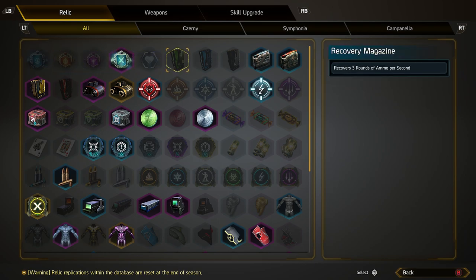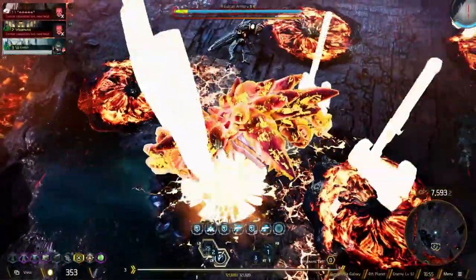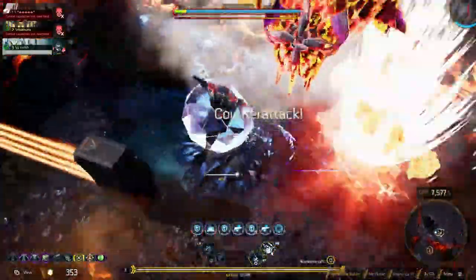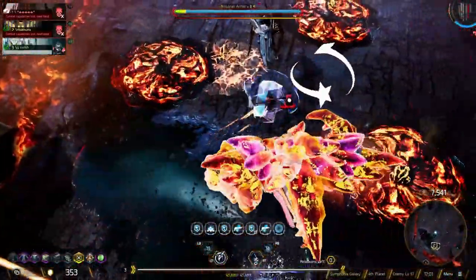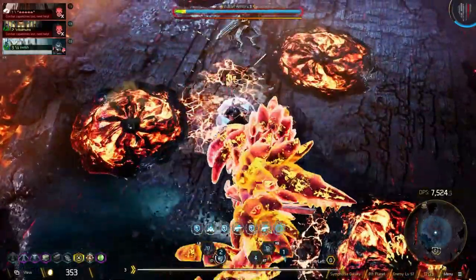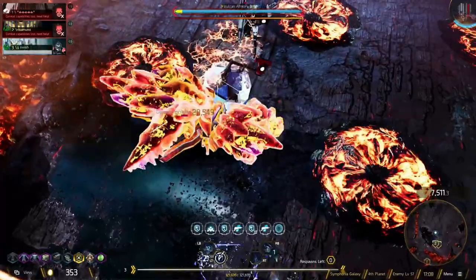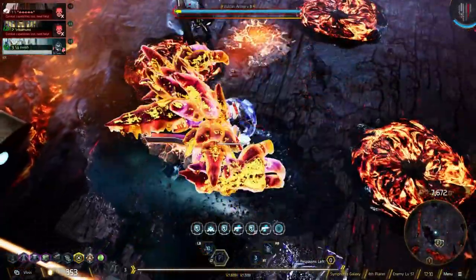Same with some of these other ones — recover 3 rounds of ammo per second. That one's pretty good, but if I'm using a build that's already got Infinite Magazine on it, I'm never going to pick this one up. If you're not picking these items up, then you'll never acquire them as a relic. When you're going into missions, you're going to want to make sure you're picking up the ones you want to be able to unlock — the strongest ones for your class, the ones you're missing, whatever ones you really want to start off with in your build. Those will be the ones you want to pick up during your runs, and that way they will eventually unlock.